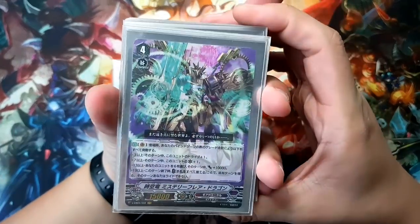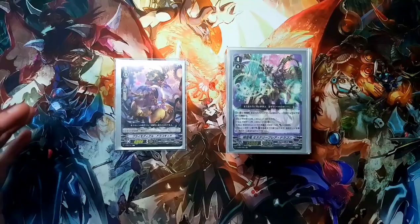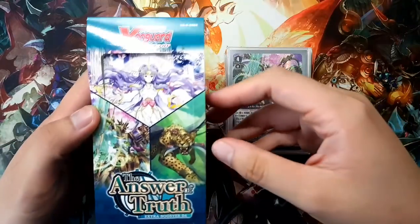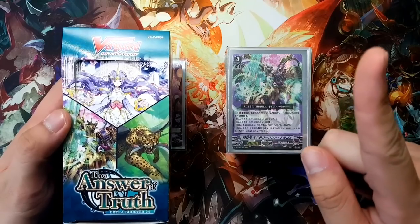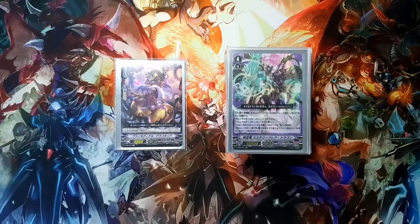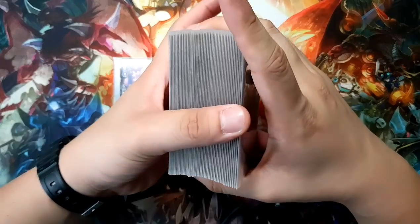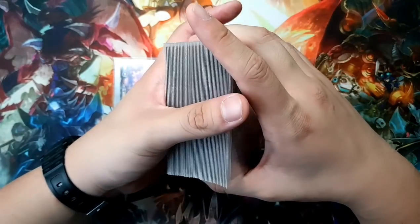As you can see here, this is the Gear Chronicle deck from the newer set, EBO for The Answer of Truth, which I unboxed — you can see it over here. Click the card in the top right-hand corner to go see my unboxing. But for now we're just going to go through the entire deck list, and this one is actually one of the most difficult decks to build.